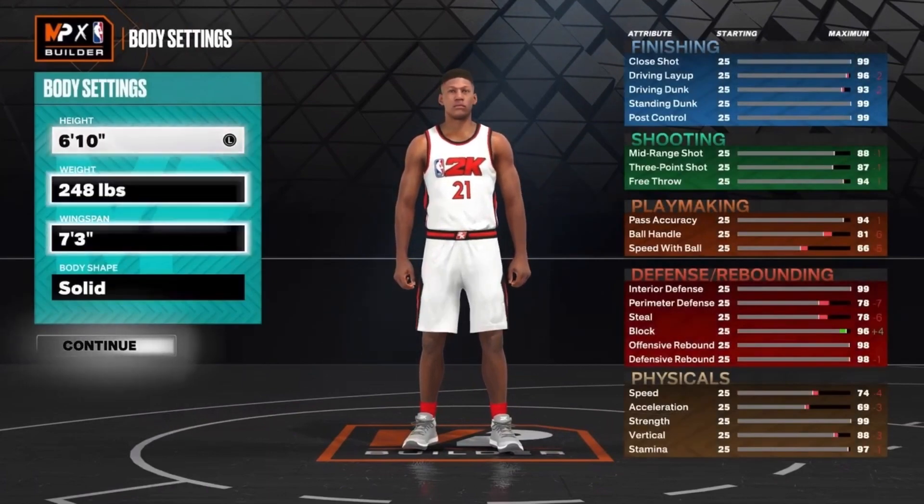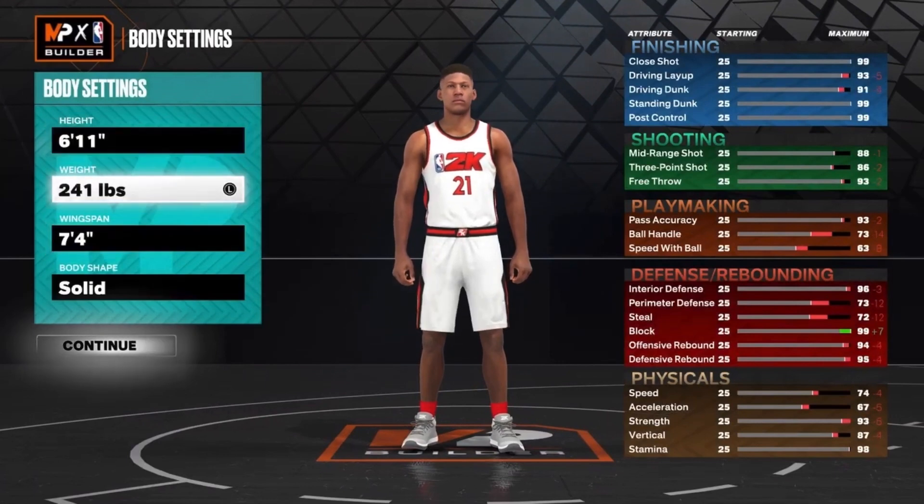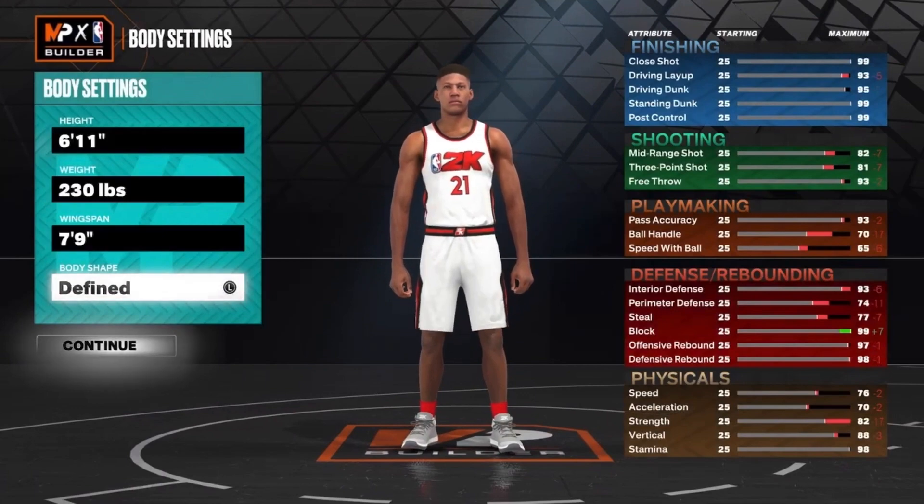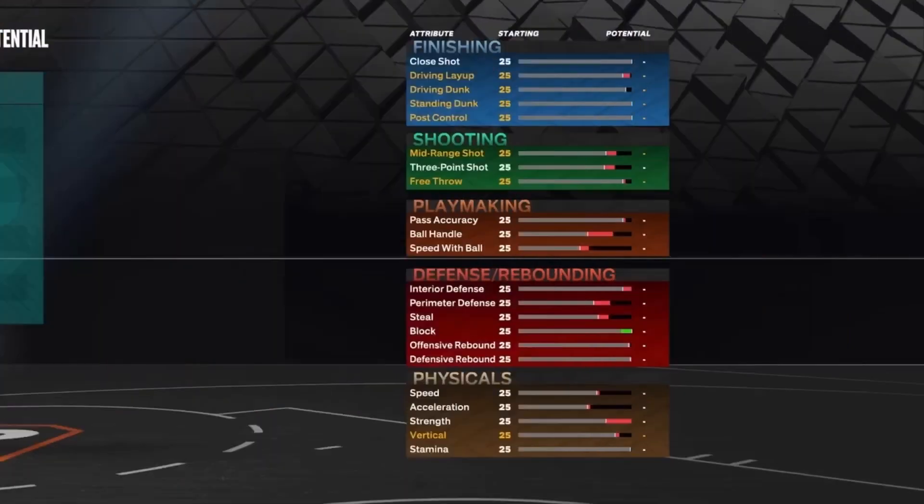Injury number doesn't matter. For the height, you want to go 6 foot 11. The weight, you want to go 230 pounds. And the wingspan, you want to max it out — max out the wingspan. Then put the body shape to build.